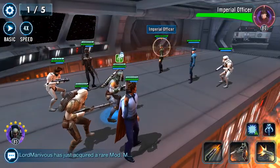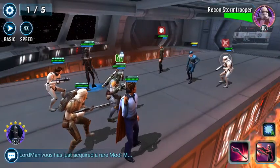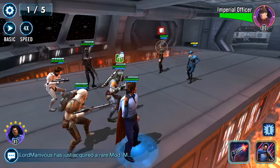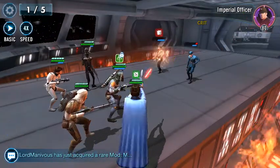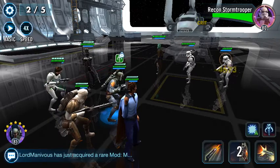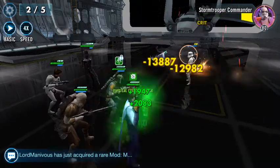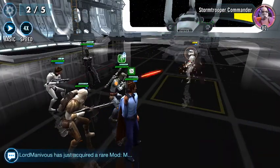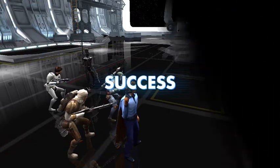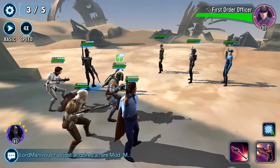So we're going to be doing this and hopefully 3-starring it. We'll use a little bit of abilities, get a little stuff going, and then at the end I'll show you guys how geared up my characters are. Now Boba Fett's leadership ability is so good for this because he applies critical damage and chance, which basically makes your characters hit like a truck — it's great. My guys are hitting huge numbers just dumping on these stormtroopers and it's going well so far.